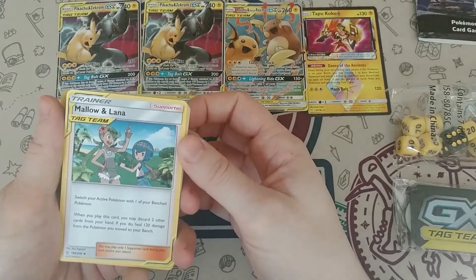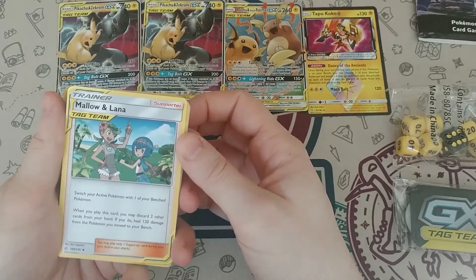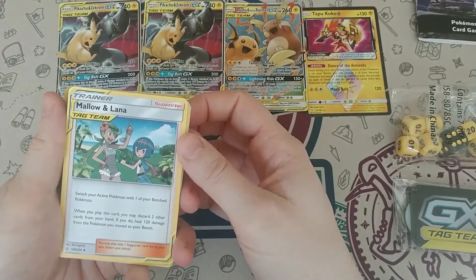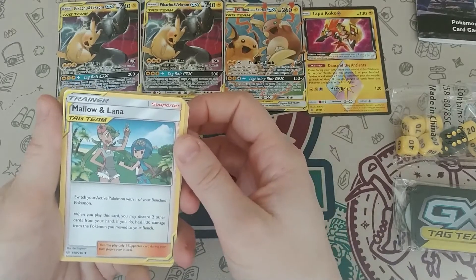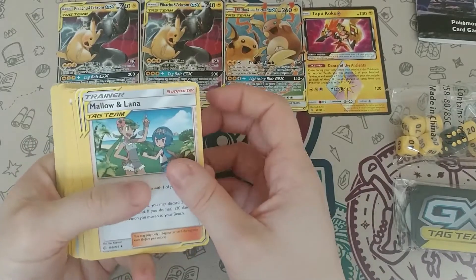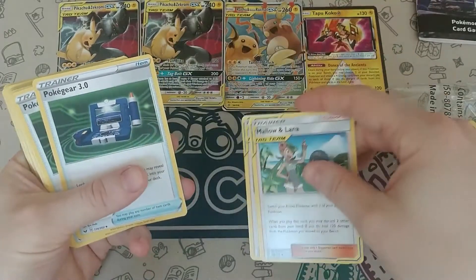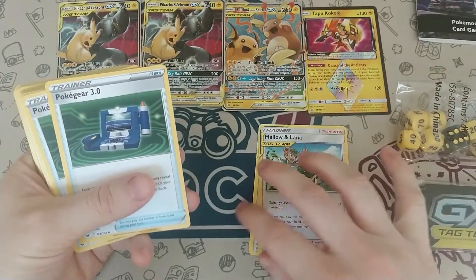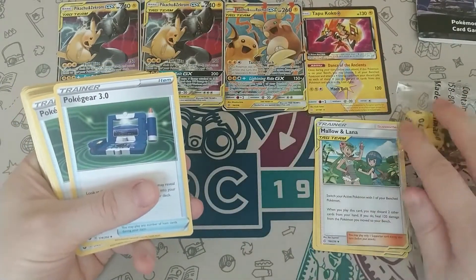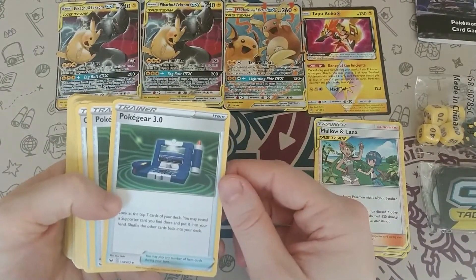Then we have the Mallow and Lana tag team supporter: switch your active Pokemon with one of your bench Pokemon. When you play this card, you may discard two other cards from your hand — if you do, heal 120 damage from the Pokemon you move to your bench. These are really irritating when you're doing damage and then all of a sudden, whoops, no more damage left. That's happened to me more than a few times. Then we have Poke Gear 3.0.